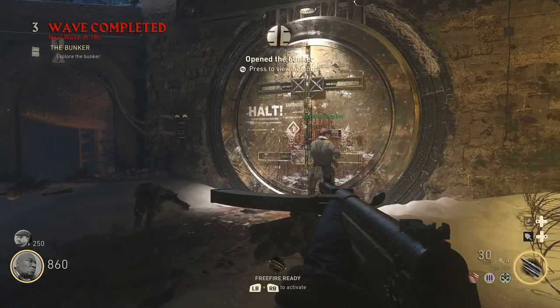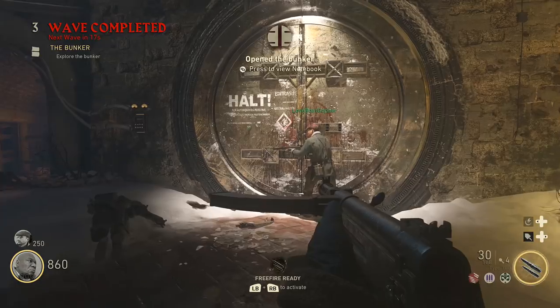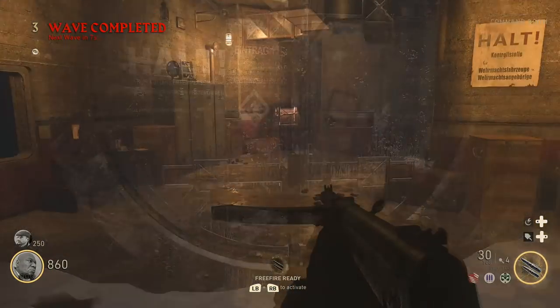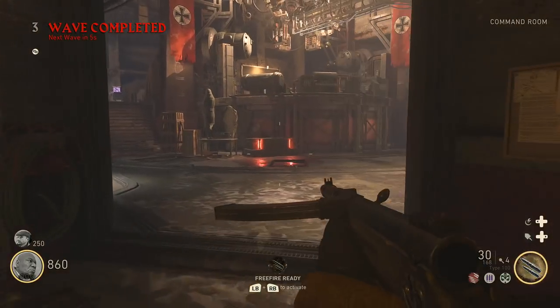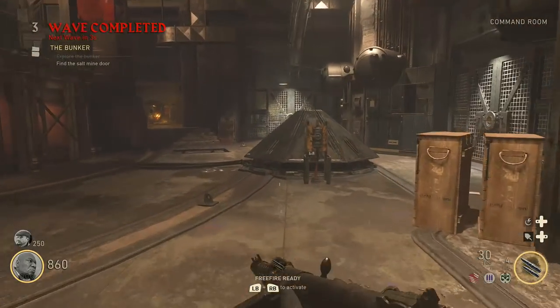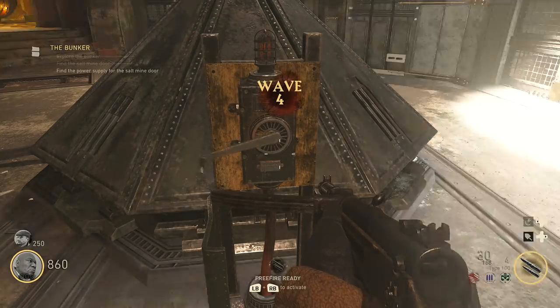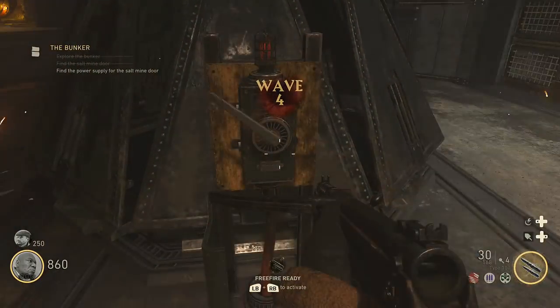Next up you'll want to return to the middle and raise enough funds to open up this large vault door to the command room. Once you open it up we can go inside — this is the general area right in the middle — and as soon as you enter, you do want to turn the crank in order to fully open this device.